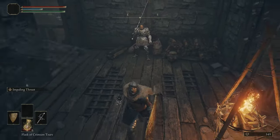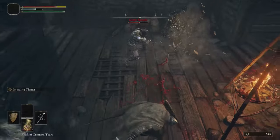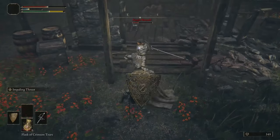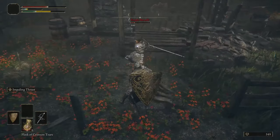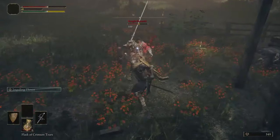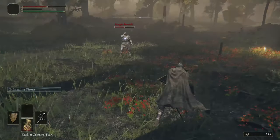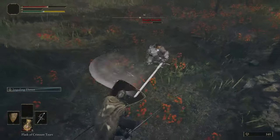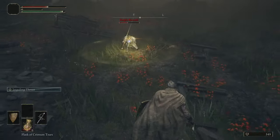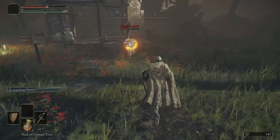We'll take two attacks then use our ability - the impaling strike has some range on it. Don't want to get too close, he still hits hard. Just keep backing up and stabbing him with this impaling thrust ability because it's got a lot of range. We've almost got him down. Oh, he can chug - I forgot about that. Now that I'm out of FP, the impaling thrust without FP only does 30 damage - not worth it. Now Bernard's all out of orange juice.